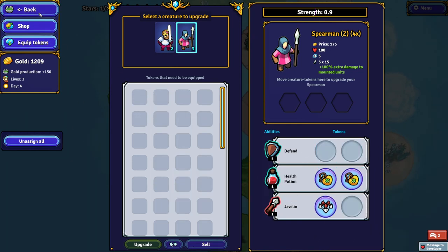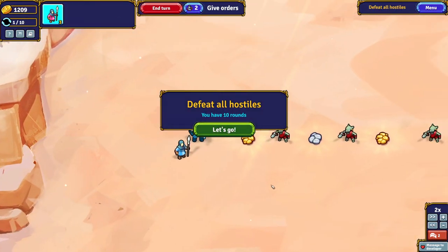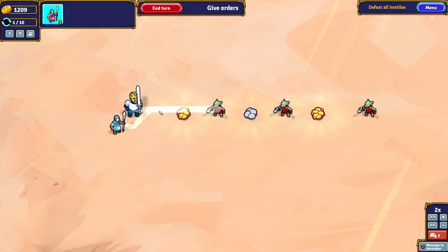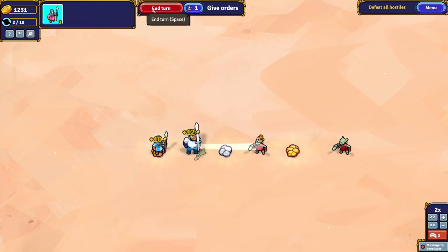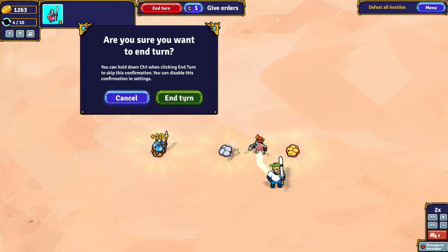We're going to throw that other token on healing — it basically means when we use our healing pot it's going to do extra healing. We have a time limit in basically every combat — like five to ten turns. It usually tells you. The battle was won by turn seven; we didn't get our quick victory and that sucks. Actually, I think I would like to retry that one.